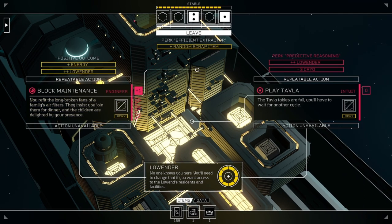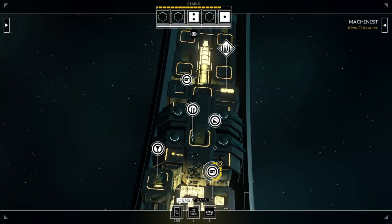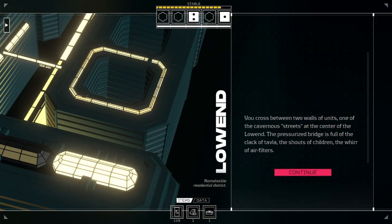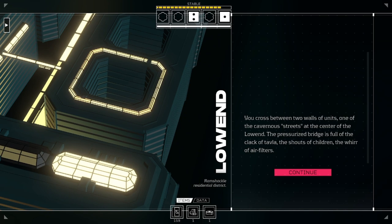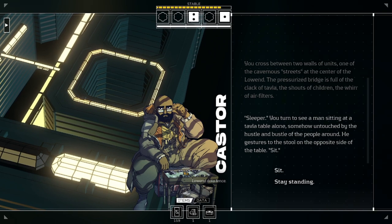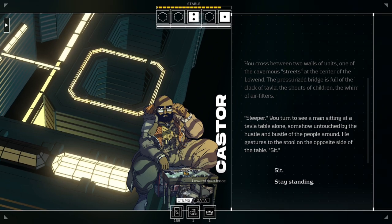You refit the broken fans of family's air filters. They insist you join them for dinner. We got it! Caster! Curious Data Fence! You cross between two walls of units, one of cavernous streets at the center of the low end. The pressurized bridge is full of the clack of tabla, the shouts of children, and the whirr of air filters. Sleeper, you see a man sitting at a tabla table alone, somehow untouched by the hustle and bustle of the people around. He gestures to the stool on the opposite side of the table.